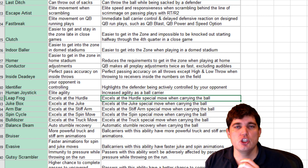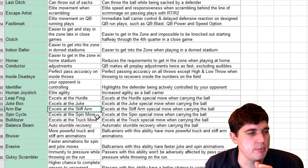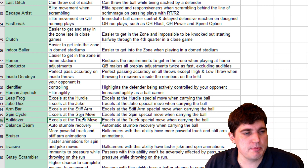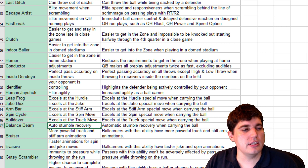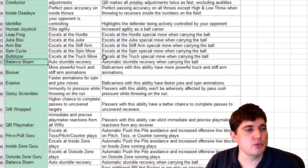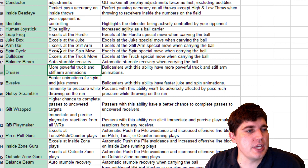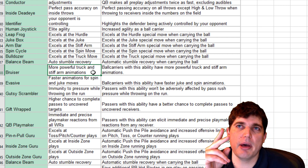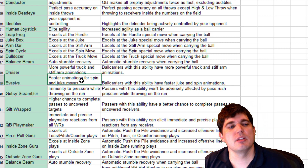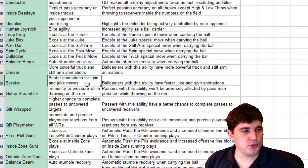Leapfrog — excels at the hurdle, Jimmy Jump is back. Jukebox — the juke was so good, and the stiff arm was good in the beta. The spin move wasn't that good; we'll see what spin cycle does next year. Truck move — solid, love it. Auto stumble recovery or Balance Beam — they just renamed Never Stumble. Bruiser — more powerful truck and stiff arm animations. I wonder if Bruiser is as good as Bulldozer and Armbar combined, or if one specialization is much better. I'm hoping the specializations are much better than the combos. Evasive — faster animations for spin and jukes.